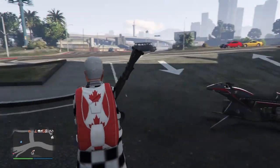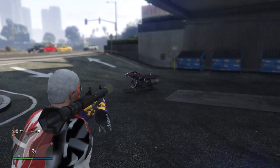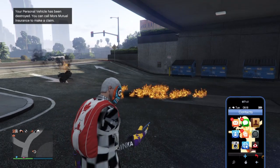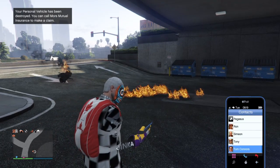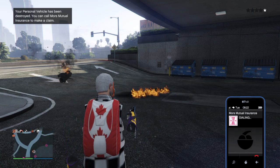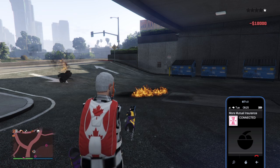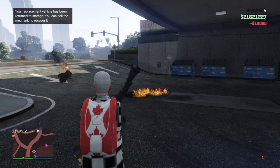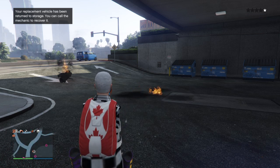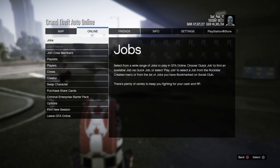When you exit director mode, check and make sure all your outfits are there. Generally when I'm just doing outfits, I jump into director mode, stay in my close friend session, do everything I need to do, exit director mode, then come back in later to have fun with things like Beast online or props. You can only buy so much anyway, so it's nice to make cool stuff. Check out some of my other videos that show how to save your cars solo.